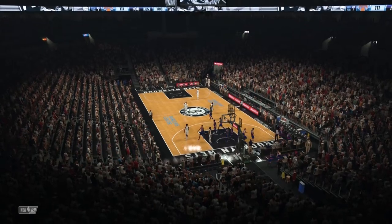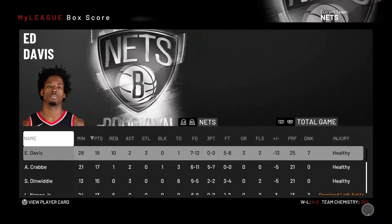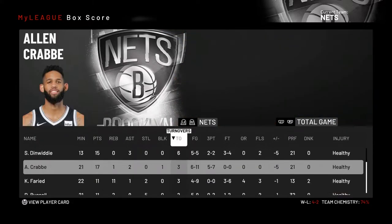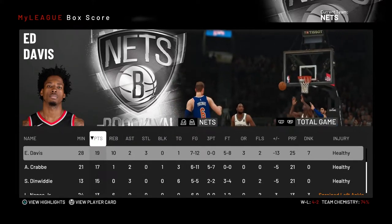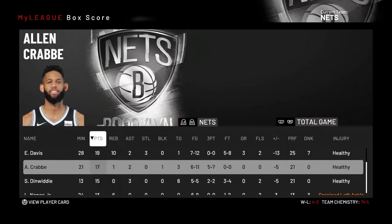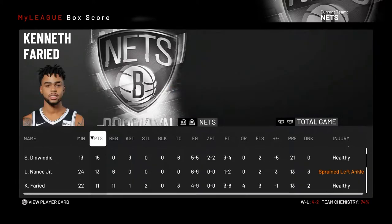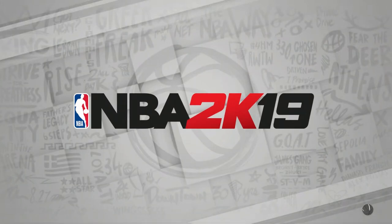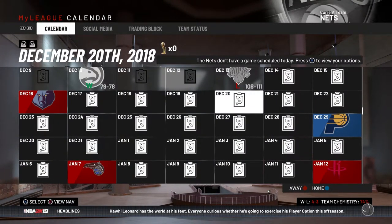We lost by three. Dinwiddie had two late turnovers — just bad decisions. Dinwiddie finished with six turnovers total, which is not good. We have a lot of turnover issues. The positive is that Davis had a double-double with 17 points. Nance also sprained his left ankle. There were probably double-digit turnovers — the passing just hasn't been crisp at all. It's something we really need to work on.